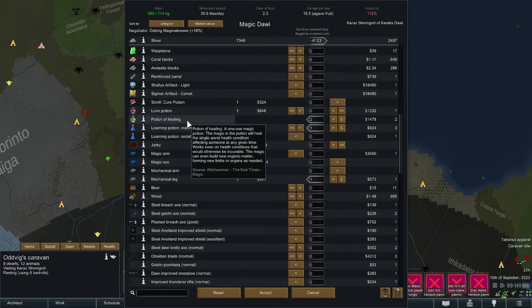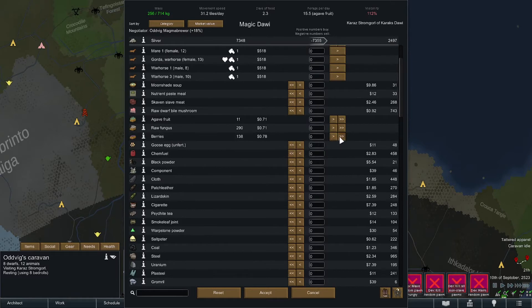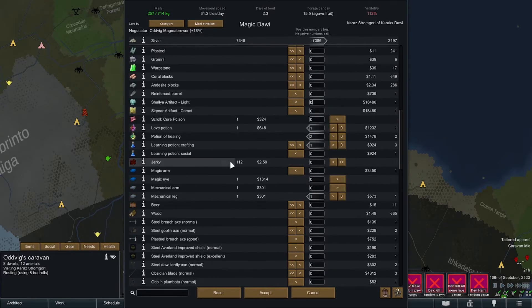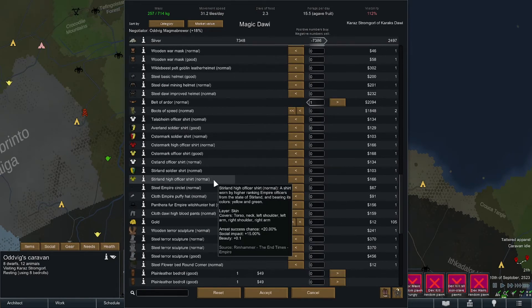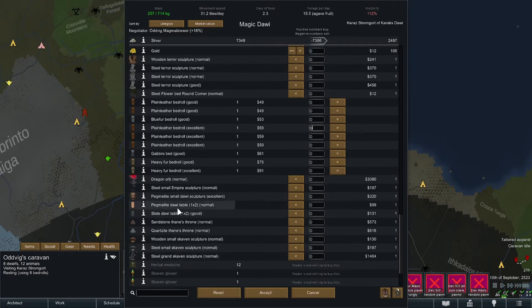I'll take both potions of healing - those are useful. Love potions will free up beds. We can't sell the berries - but there's mushrooms. If we sell the berries and buy the mushrooms it's almost a wash, 0.92 to 0.78. We can maybe sell some critters here too - worth two hundred and something bucks each. I can't believe nobody has a freezing statue. We could craft them - we do have dwarven wizards, so it's an option. Not a great option. A heating statue is maybe.